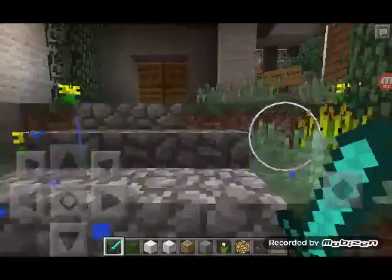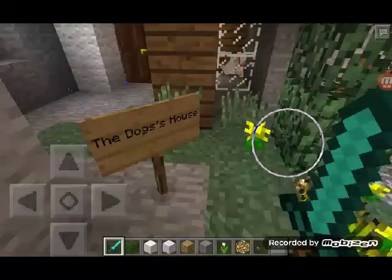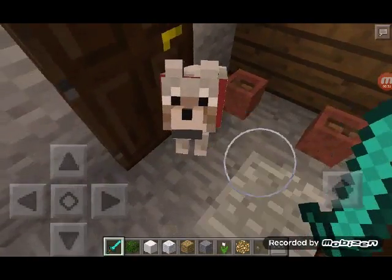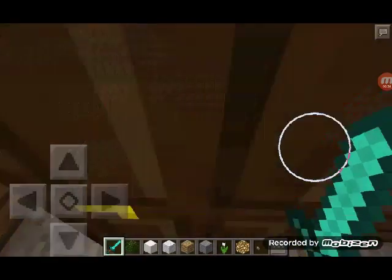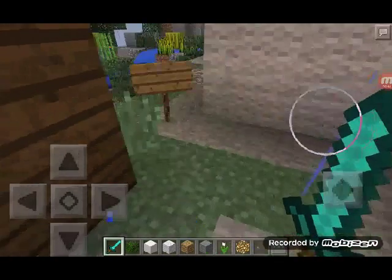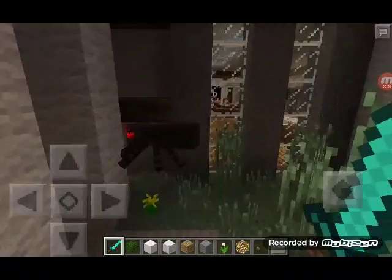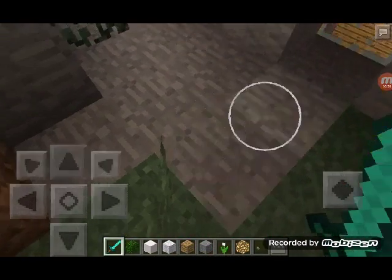So here's the entrance — it's a dog house here. And why is there a spider here? No, spider, you don't live there — I do!